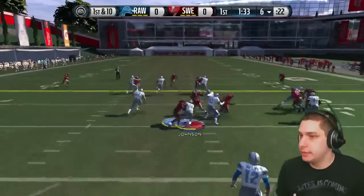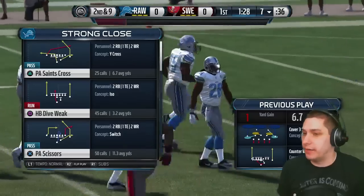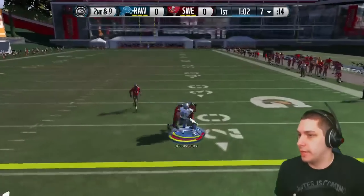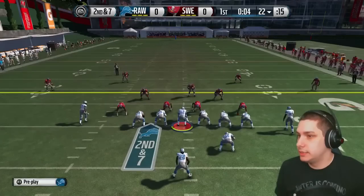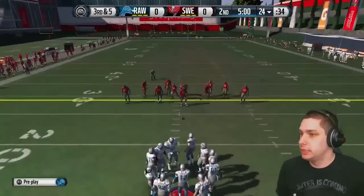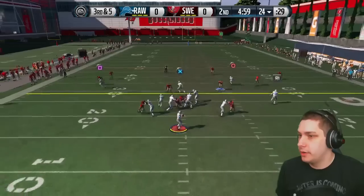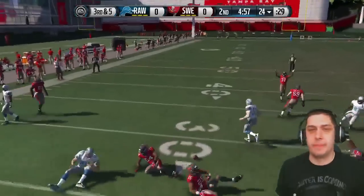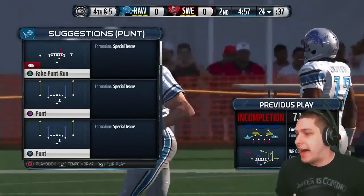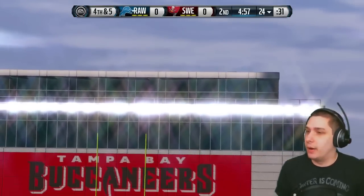First down. Look at that block shed — we had so much room there with just an inch of blocking. Let's go, Calvin, hold on to that football. Just run into the guys in front of you. Third and five — big play, definitely need to convert. Ultimate Legend Dikka drops it, so now we're in fourth and five. I could probably go for it, but I'm going to go ahead and punt — I feel like it's the right move right now.